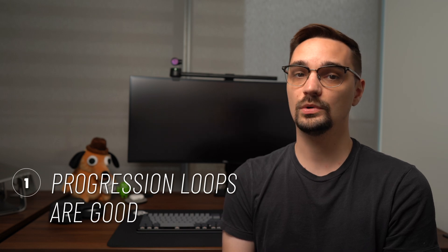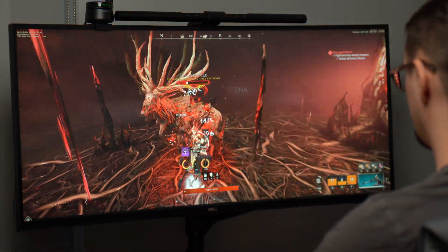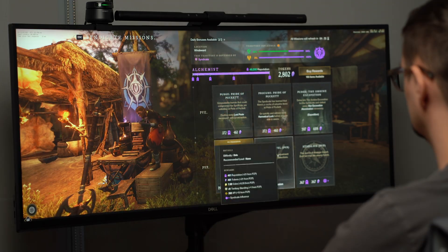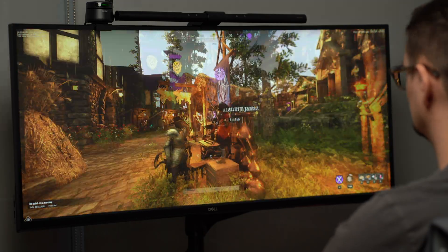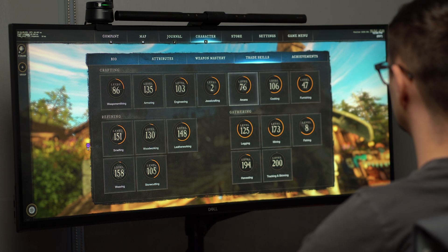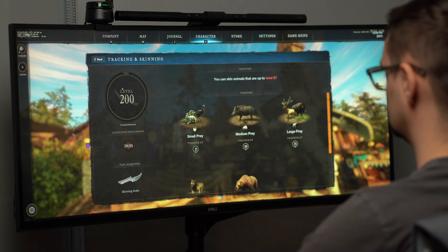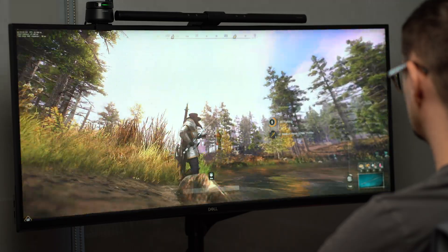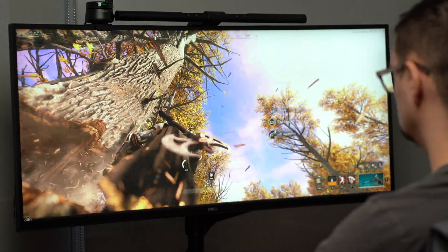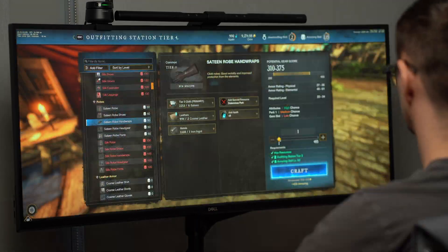Progression loops are good. New World makes use of a number of progression loops to keep their players playing for hours at a time. The game has a traditional leveling system where players progress from level 1 up to level 60. When leveling up, players get access to new quests and also unlock attribute points that can be spent to make their character stronger. While progressing, players can also level up 17 different trade skills, with each one maxing out at level 200. Similar to the core leveling experience, as you level up a trade skill, you unlock the ability to do more activities, whether that be gathering more expensive materials or crafting more powerful gear.